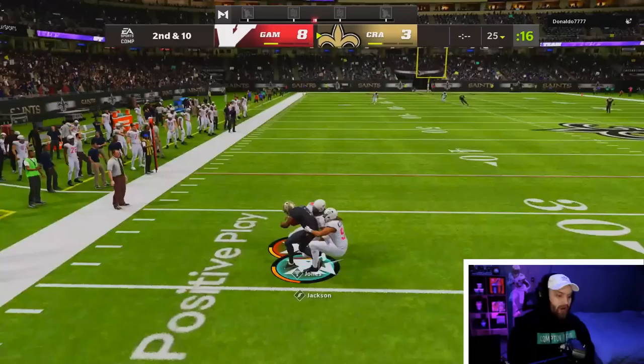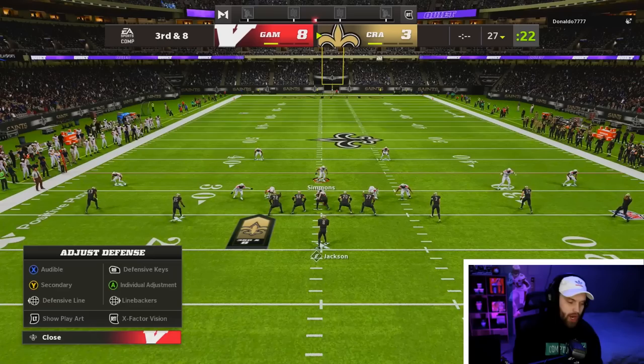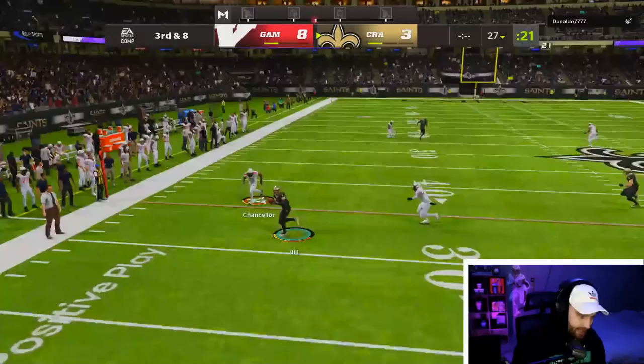It looks like he is running the exact same play that didn't work the first time. We're going to send Ed Too Tall — I went for the strip. Didn't seem like we were getting it anyways, but still a good play. He came out in empty. I hate playing against empty — I think it's the hardest formation to play against. Look at him throwing it underneath.